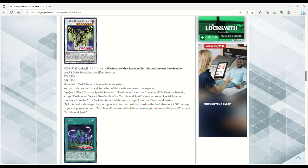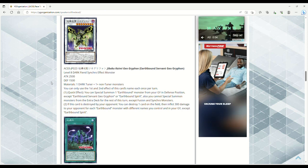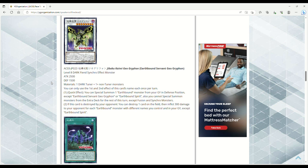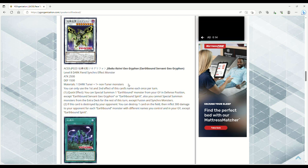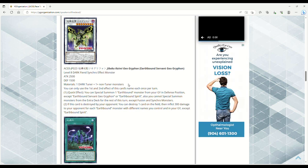In case you're wondering about all the random burn and LP-gain effects — a lot of the big Earthbound Immortal monsters have effects that cut the opponent's life points in half or burn them. That's why I said Earthbound Immortal Uru is probably going to be used the most, because it has an effect that literally cuts the opponent's life points in half. There's another one that makes your opponent's LP become 3000, and then the big whale one that prevents your opponent from conducting their Battle Phase while it's in Defense, and deals damage equal to half its DEF.